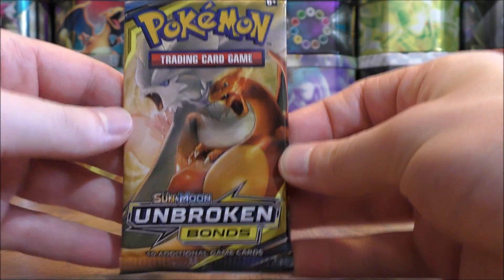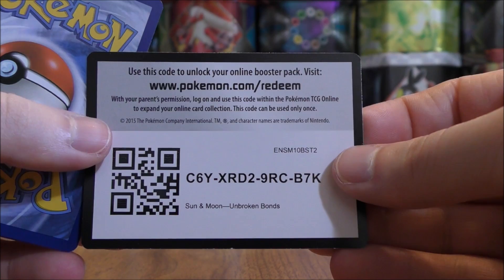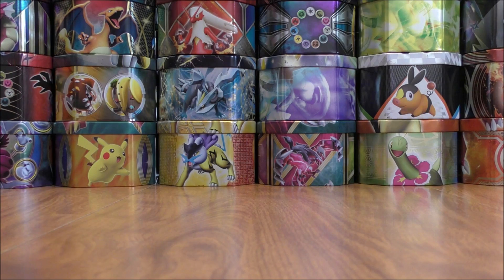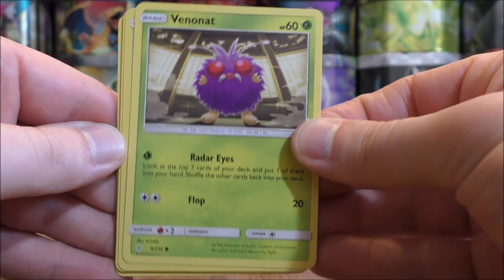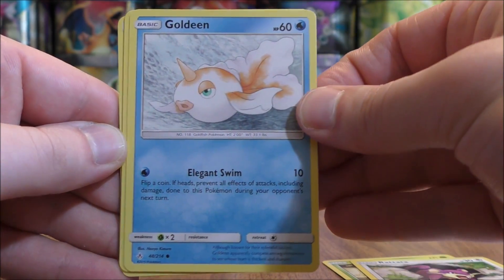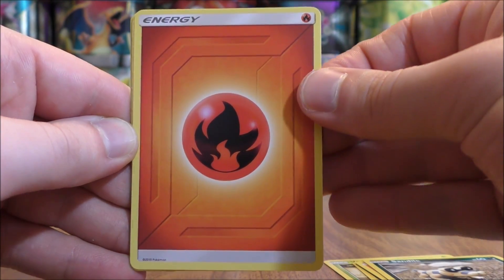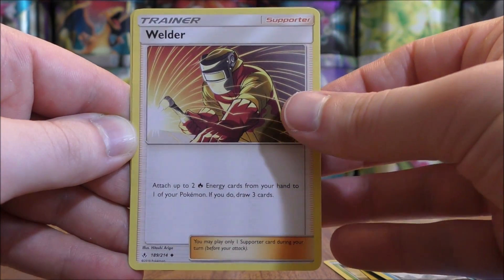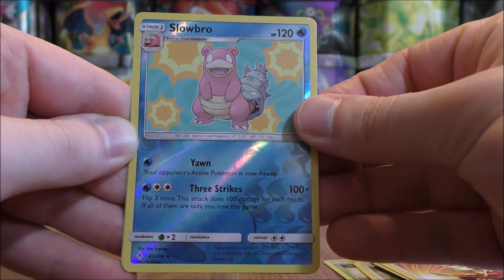Second pack here in the opening. I was mistaken — it looks like in these one pack blisters, there's 'redeem' after the Pokemon.com URL, whereas some products I've opened have 'TCGO' after the Pokemon.com URL. Venonat starts the second pack, then Rattata, Goldeen, Darumaka, Sandile, Fire type energy, Malamar — which you can get as a full art — Frogadier, Welder — one of the best supporter cards in the set — and a reverse holo of a Slowbro.